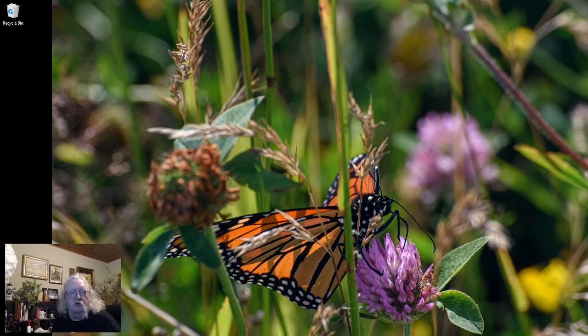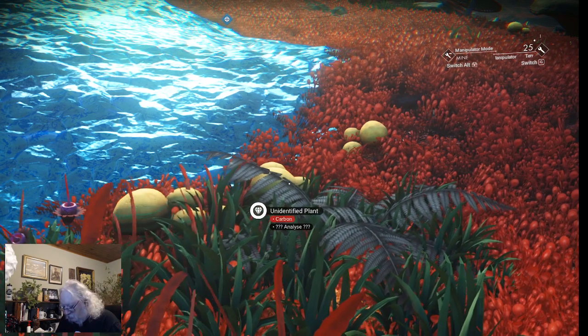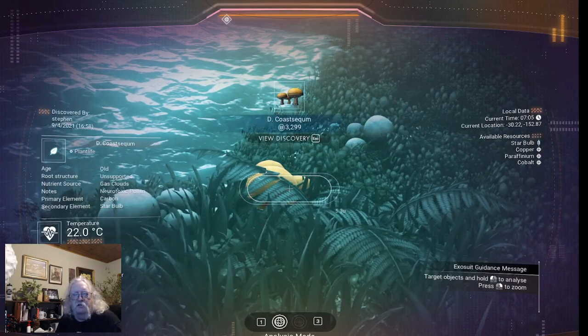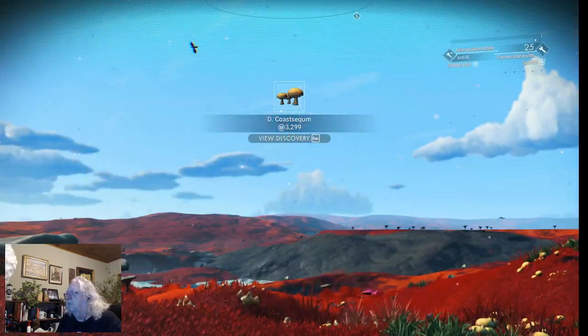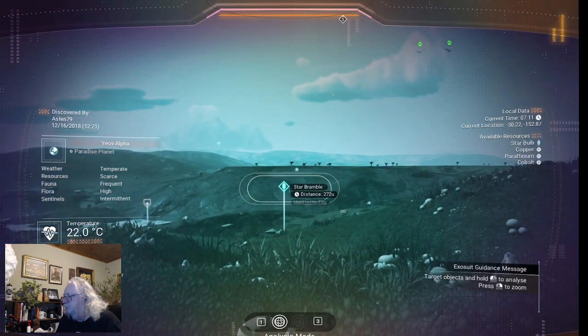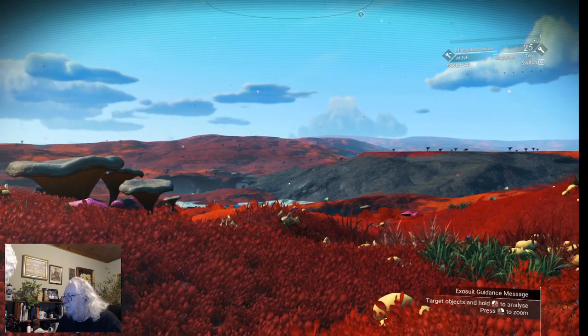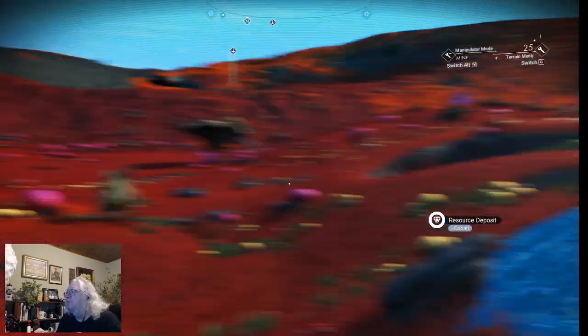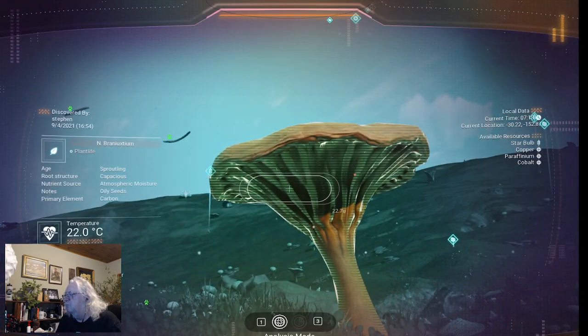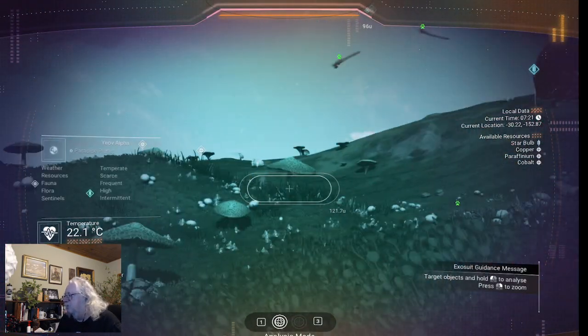Welcome to No Man's Sky Frontiers Part 5. We'll just get things going here. This is exactly where I left you off before — we're scanning stuff. Last episode we got our hyperdrive up and running and we're going to new planets. Now we're just trying to collect enough money and resources so that we can upgrade our multi-tool and really get things moving in this game.